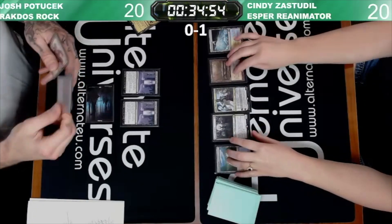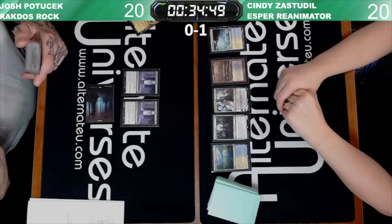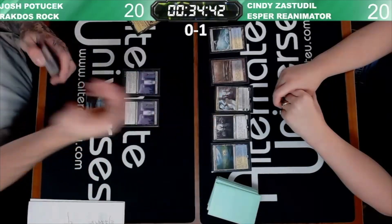It's four mana, so it's harder to Prismatic Ending. I wonder if Cindy plays an off-color to try and get to that fourth color. Is it Inquisition or Thoughtseize?